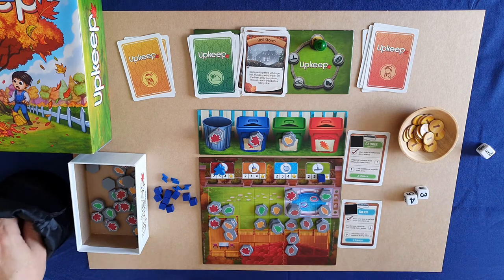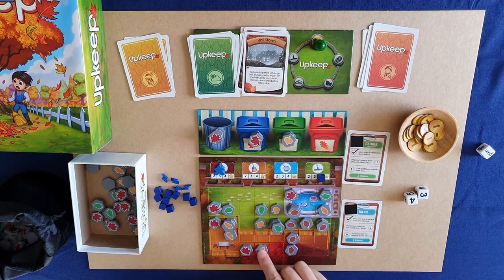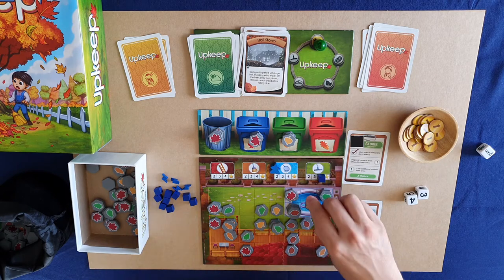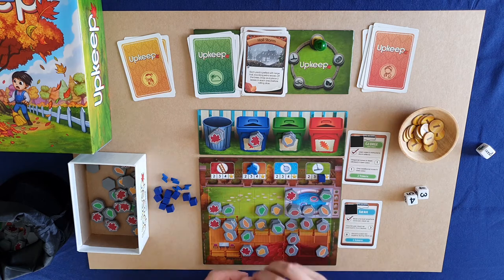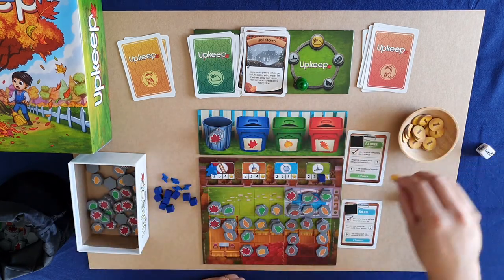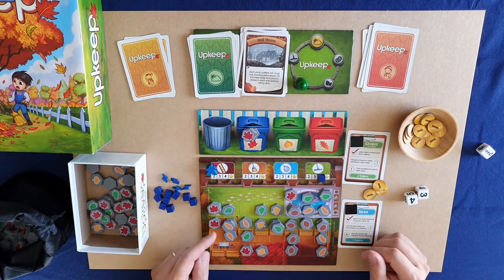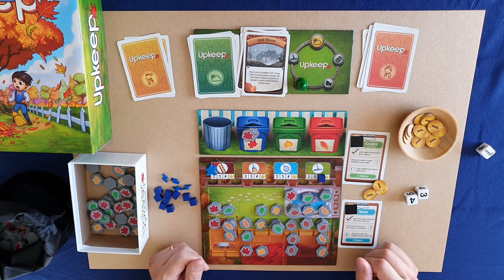Then I roll the dice like normal and get another seven. Because it's a storm I start in the first area: roof, deck, pool, lawn, roof, deck, and pool. Now in the upgrade phase, I turn in two bins for three tokens, then turn in the aspen for one more token. Looking at my yard I think it might be worth waiting on the maple, but I have quite a bit to clear and that's a little dangerous, so I go ahead and turn it in — giving me one more token for a total, then proceed to upgrade.